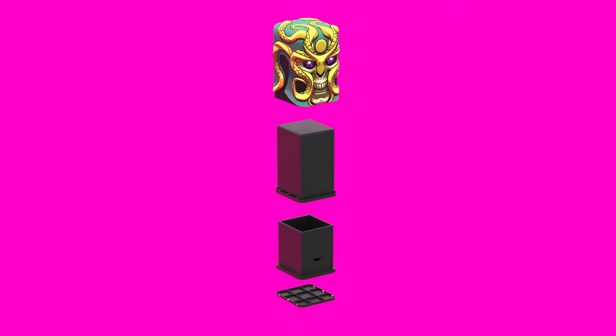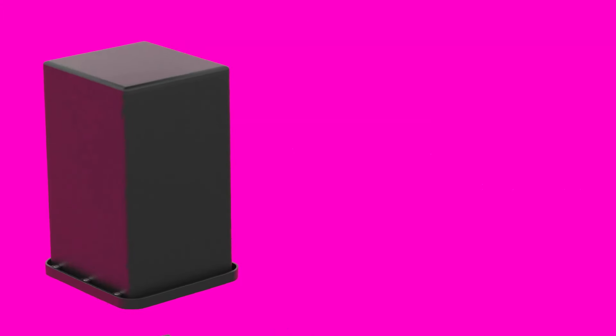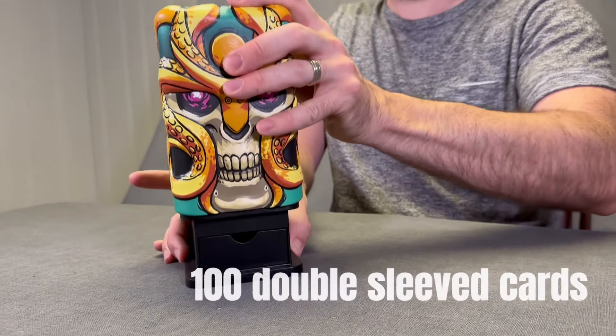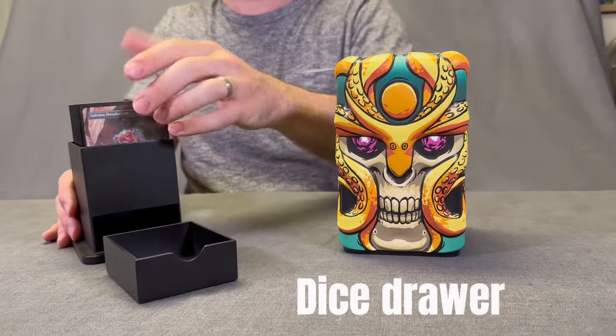Each box features a soft PVC outer cover for a premium feel over a rigid ABS inner cover for structure and strength. Each box features a magnet closure so you're not wrestling with a friction fit, an internal compartment big enough to fit 100 double-sleeved cards. And what would a deck box be without a dice drawer?